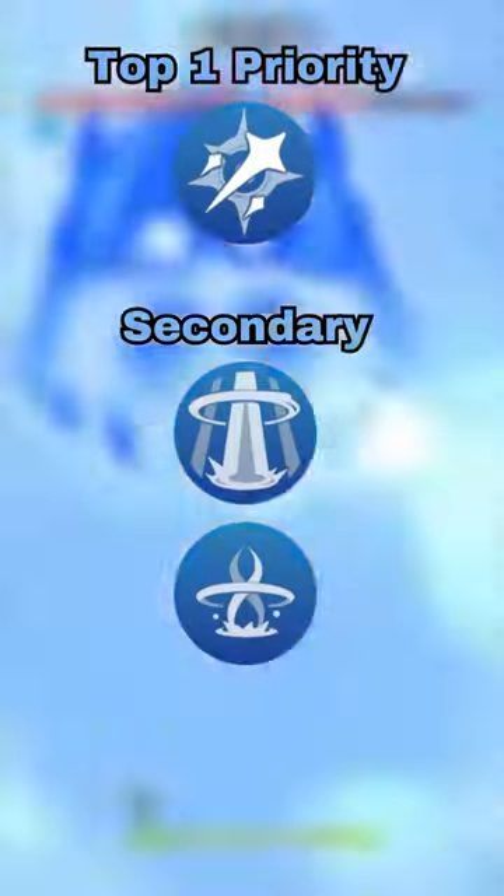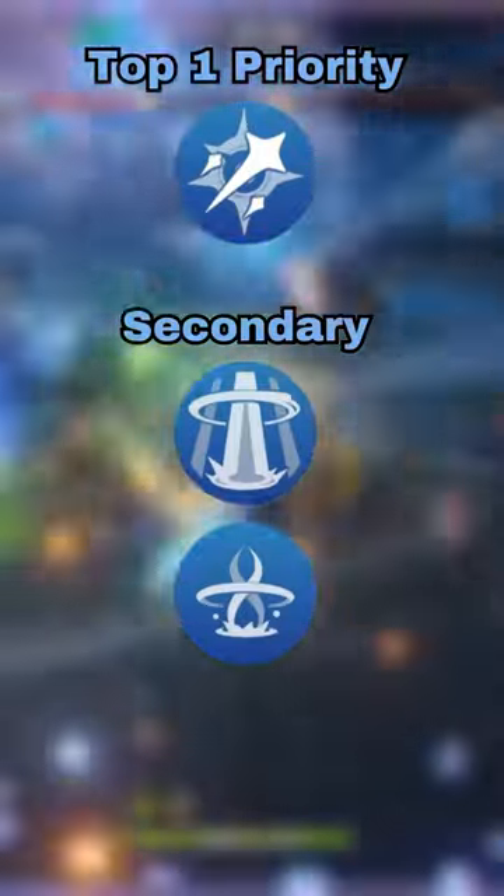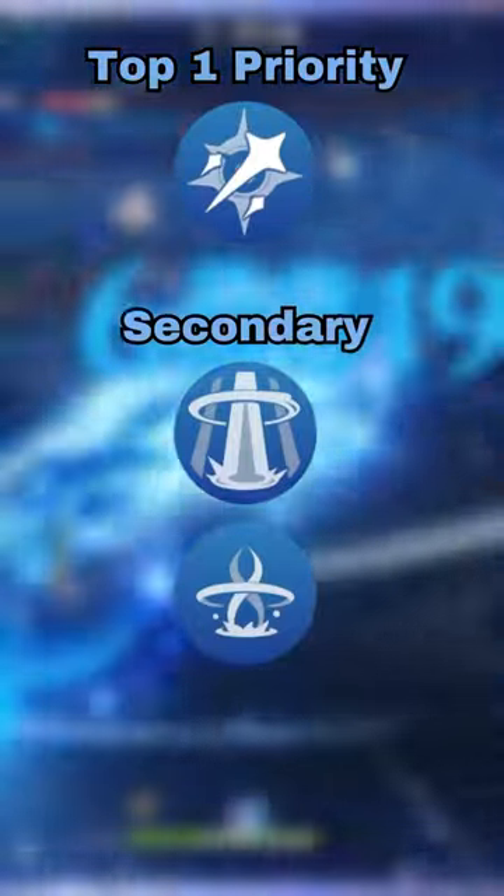Neuvillette is finally coming back in version 4.5. Here is a quick guide on how to build him properly. Neuvillette is an on-field Hydro DPS that deals most of his damage from HP-scaling charge attacks. Upgrade his normal attack first, then equally his elemental skill and elemental burst second, as they allow him to use more charge attacks.